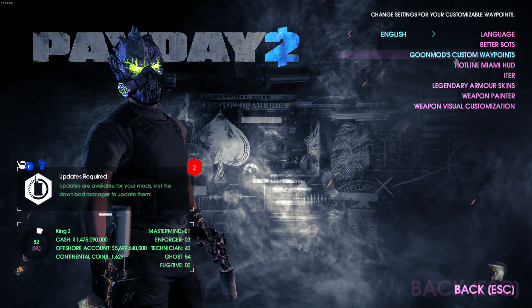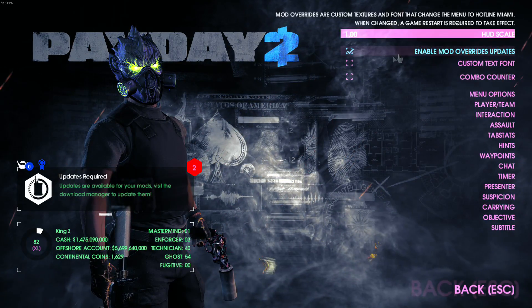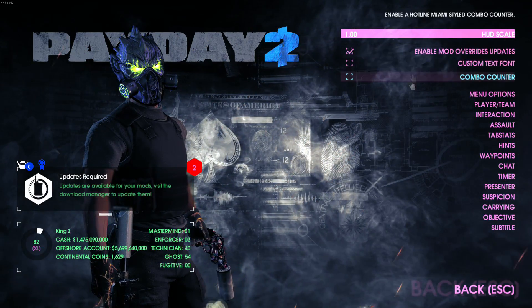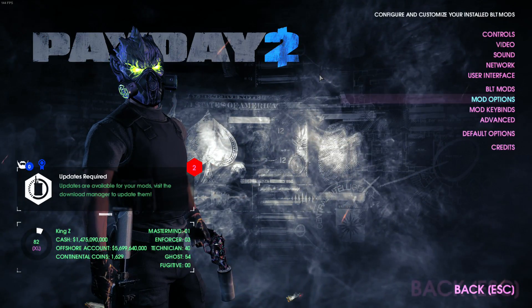I gotta figure out how to turn these notifications off. In mod options we have the customization, and I think I had this HUD before for a mod showcase so I turned some stuff off. I'm going to go in game and show y'all what it looks like.